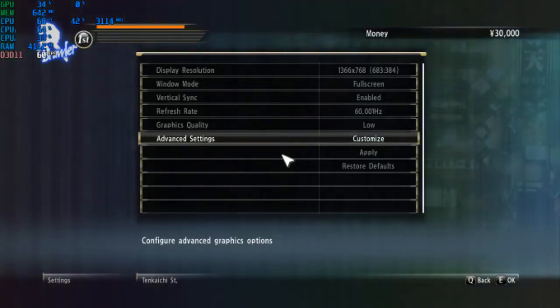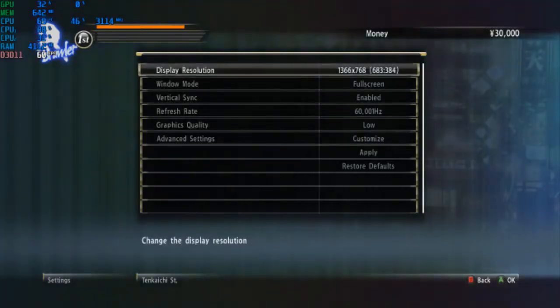Hey guys, welcome back to Dome 16. I am your host and welcome back to another brand new low-end PC test. Today we're running Yakuza on my Intel i5-7200U, Intel UHD 620 graphics, and 8 gigabytes of RAM in single channel mode.